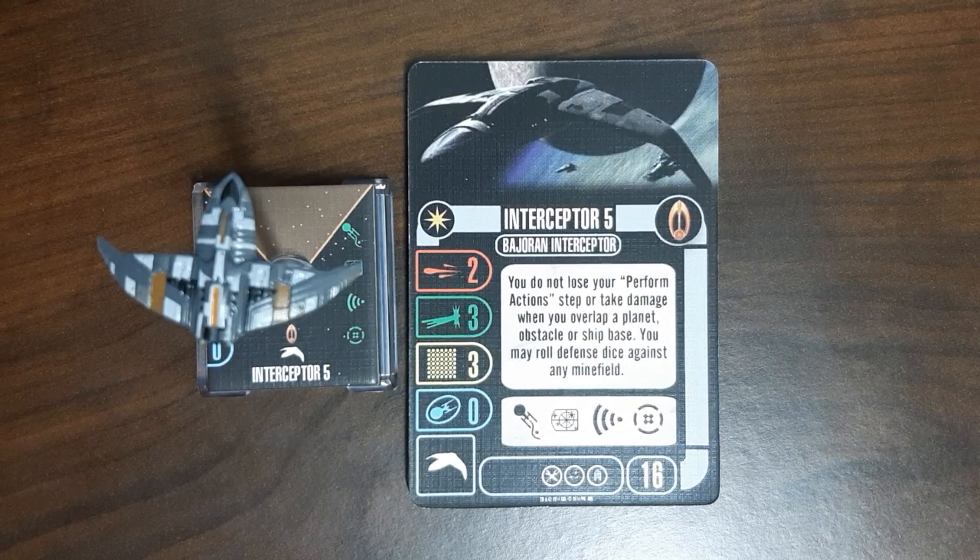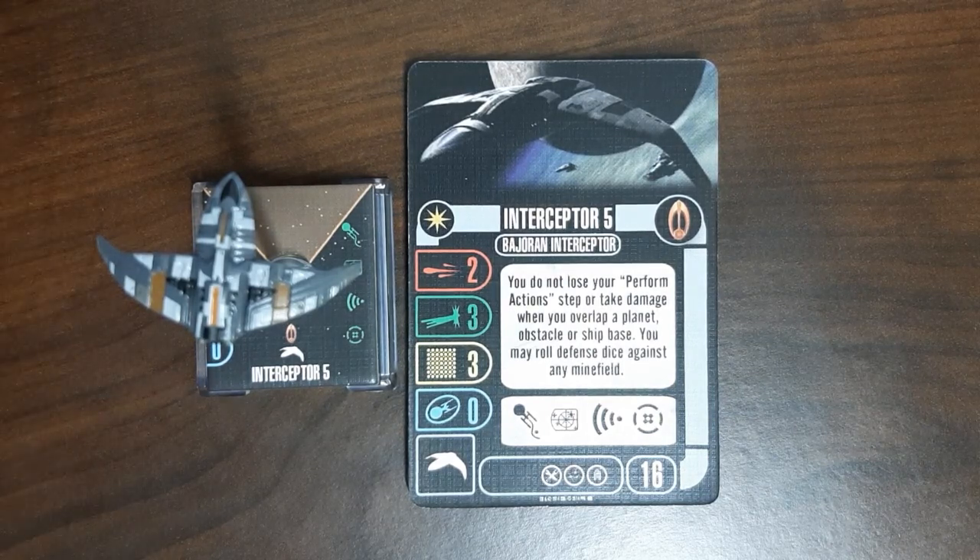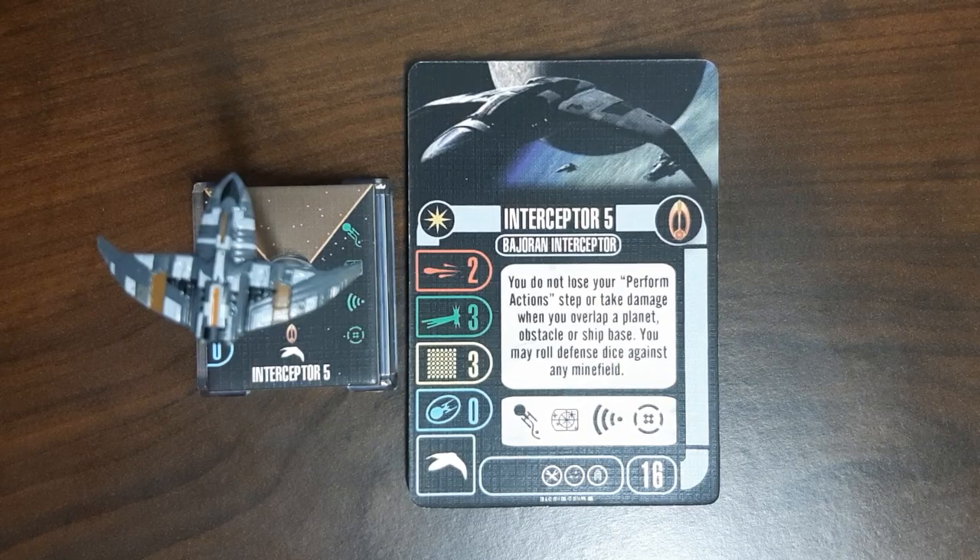It doesn't even have the dignity of getting its own unique name — it's just number five, one of the various Bajoran interceptors we saw during Deep Space Nine. I think this one is supposed to represent one of the ships that was part of the blockade against the Romulans late in the series, so it's kind of a counterpoint to the Cardassian ship we already saw. I picked this one up at Hills Wholesale Gaming for ten bucks — fifty cents more than the Koranak — as part of my Black Friday splurge, and I hadn't had any Bajoran interceptors up until this point.